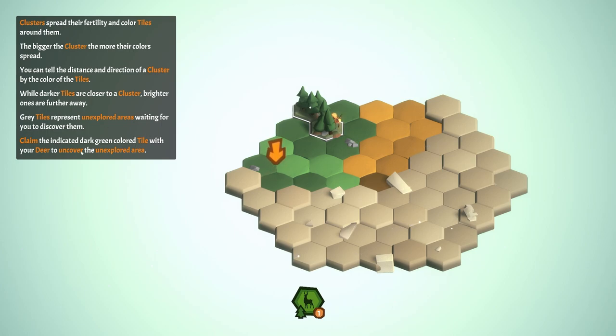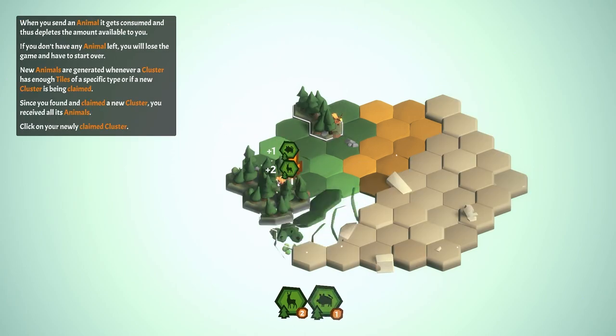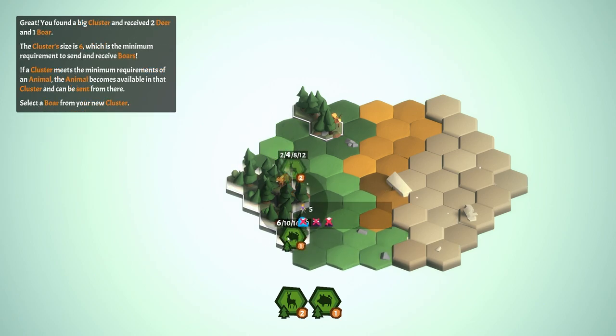We need to claim the indicated dark green colored tile with our deer to uncover it. So we grab our deer and go — and like that, it's a big area! We found a big cluster and received two deer and a boar.